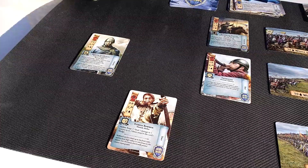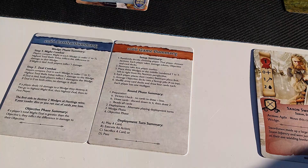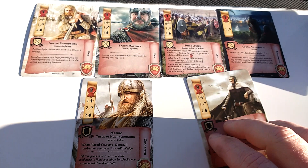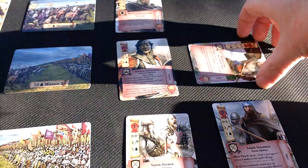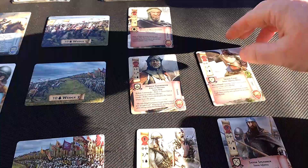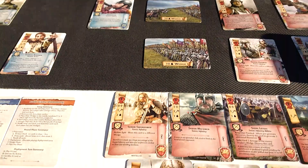So we are just starting round six, so we check victory conditions. There are plenty of cards to draw. We discard down to six cards — we've got five so no need to do that — so we still get to draw two cards. Then we ready all cards on the battlefield. There's only one card that's tired and that is Saxon Cure, so he is now ready and we are ready to do our deployment.